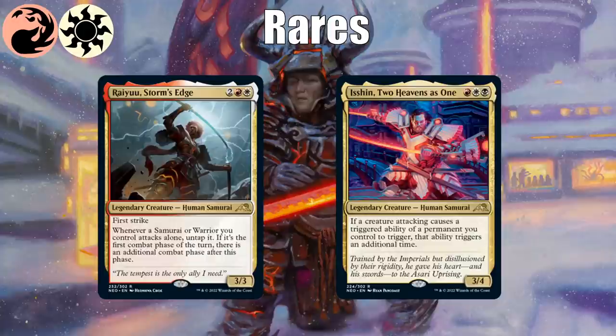For rares: Ryu Storm's Edge has a lone attacker payoff — if you attack with a samurai or warrior alone, you untap it and get another combat phase. In that second combat phase, he can attack again, which is sweet. Isshin Two Heavens as One really likes these attack triggers because he doubles them — you'd need to splash black, but that's probably worth it if you have enough triggers.